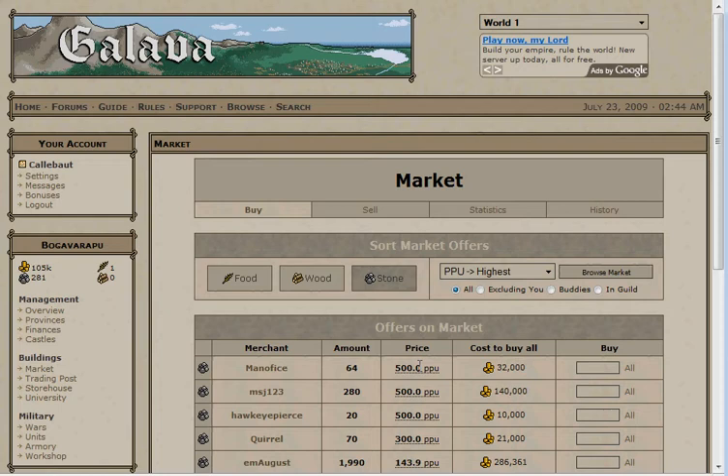Don't post resources you don't actually want to sell though, as cancelling only returns 90% of the posted resources. The market can also function as a more effective storehouse, but that is mainly a war function, so we won't discuss that here.